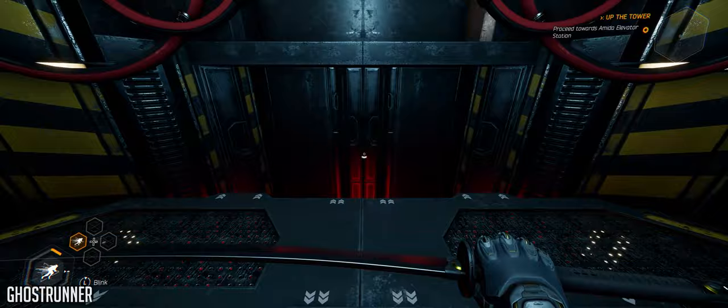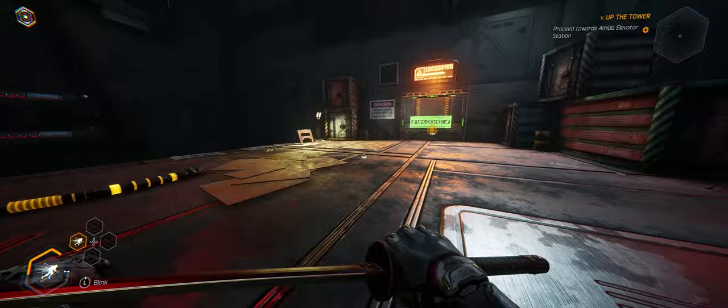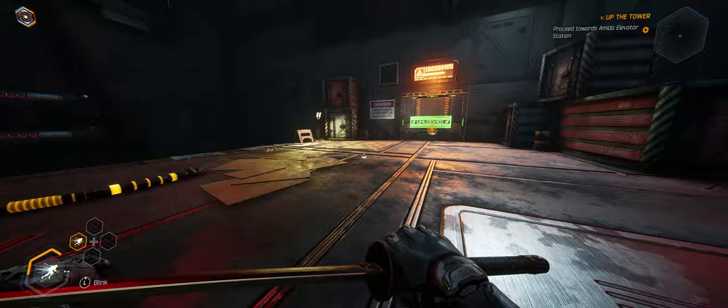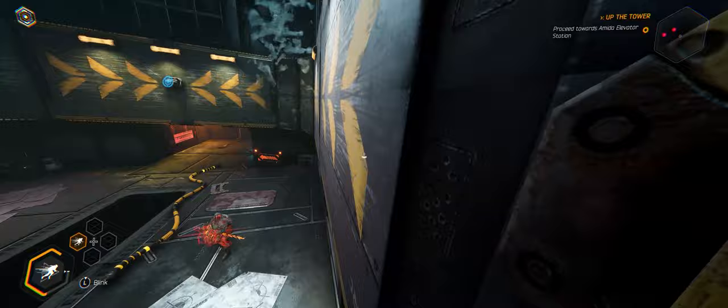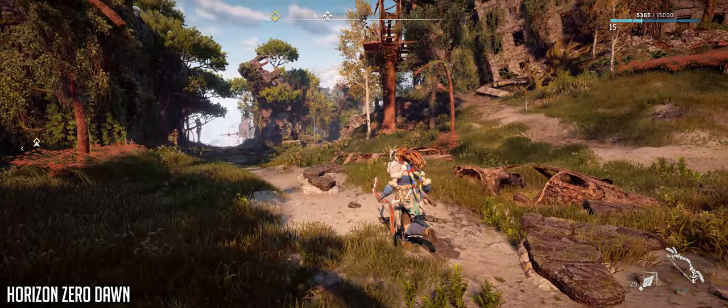Ghost Runner will result in you dying over and over again as every single thing imaginable will kill you in one hit. But as you learn and progress you'll get better and better at the amazing parkour, dodging and pure art of how every level is set up. When you complete a level or a section of a level it fills you with an intense amount of happiness. The HUD and gameplay are in 21x9, and at max settings the game sat around 65 to 90fps most of the time.